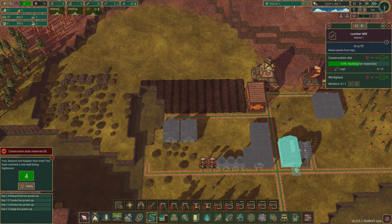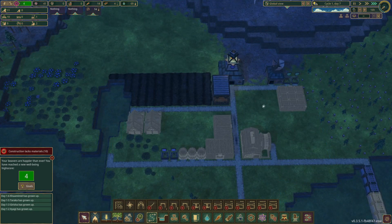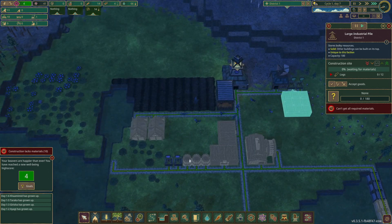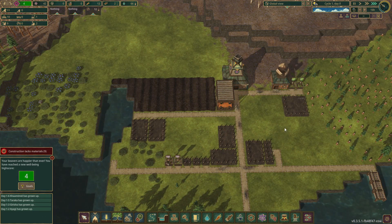Make it a high priority for construction. And this - high priority for construction. All this other stuff like getting the logs and stuff for the time being - this could be a priority for construction as well, because we're going to start and our beavers will die off.